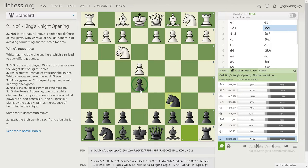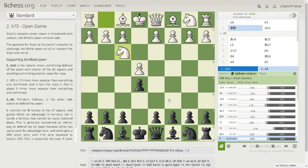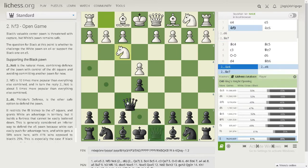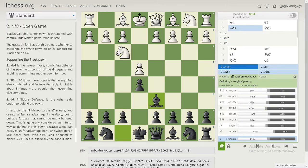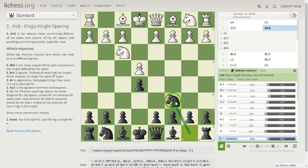Knight c6, defending the pawn — a really good move. Some people would consider d6, but it blocks the bishop. Maybe queen e7, but that also blocks the bishop. You should not develop your queen too early because it can be chased around by minor pieces. For example, a bishop can attack your queen and force it to move again, losing tempo. So definitely knight c6 is the best move here.